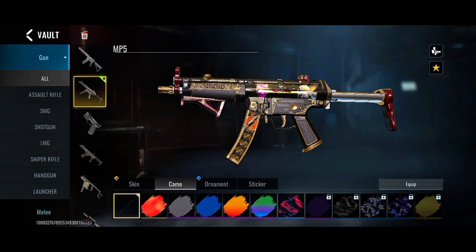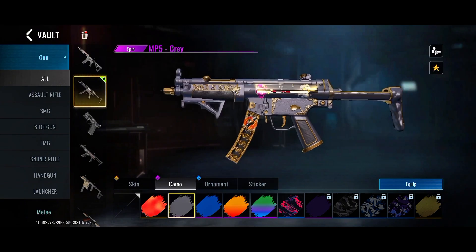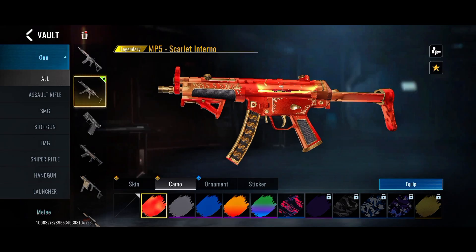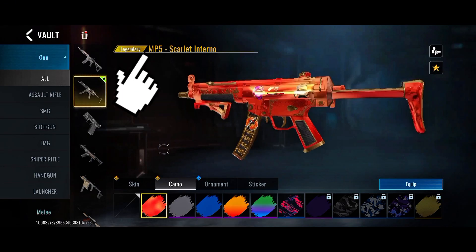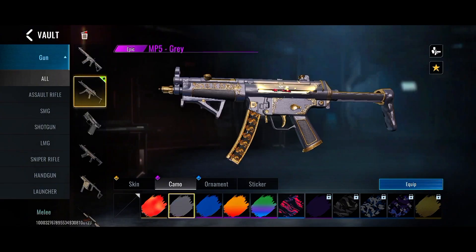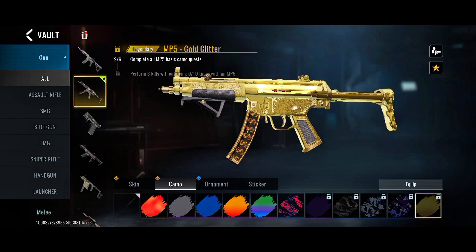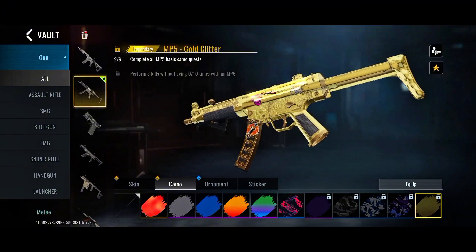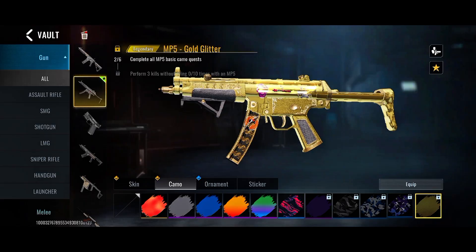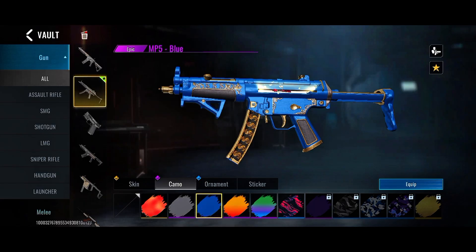Now we have a bunch of different camos you can mix it with. This one looks dope but it's also a legendary camo. They have a generic camo, a legendary skin, an epic camo — you can see it over here. This one is also a legendary camo, the golden legendary camo. We have a whole bunch of different weapon camos you can mix your weapon with.